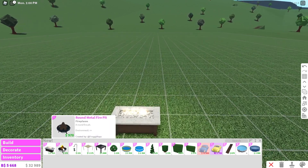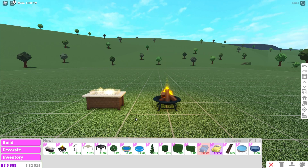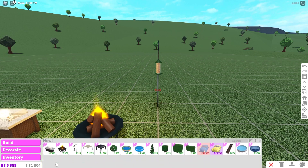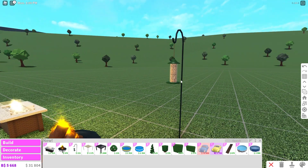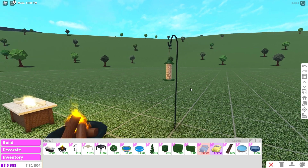We also have a round metal fire pit — I like that a lot actually. We have a hanging bird feeder! The thing is I would actually have one but I have cats and I feel like the birds would come over and my cats would just grab them, so probably not a good idea for me. But how cute is that? People can add like a little bird sitting on there or a little squirrel — that'd be so cute!